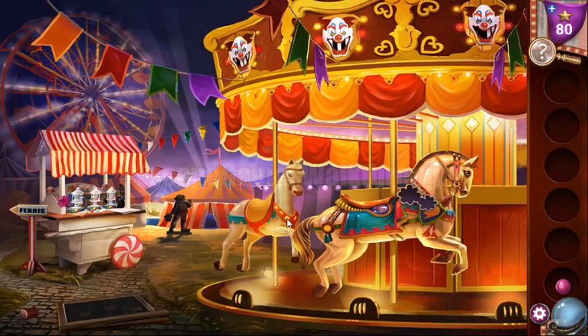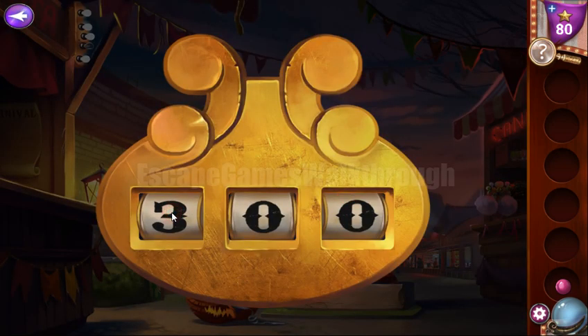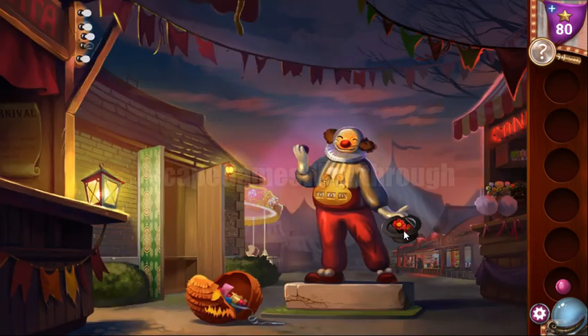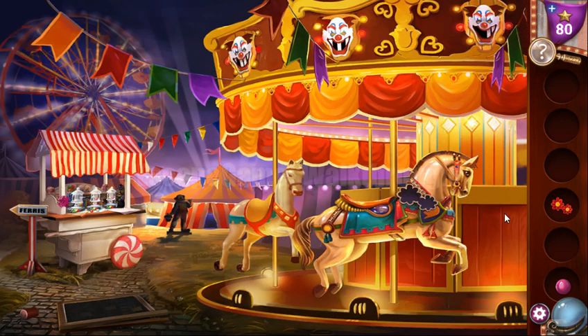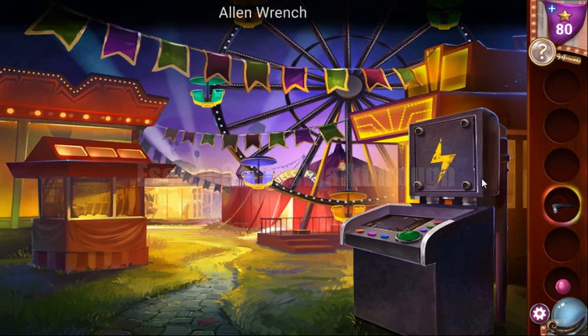The code is the number of teeth on these clowns. Here we can see four teeth, three, and two — so the code is four, three, two. We've got a flower garland, and here's a place to put it. Then we get a wrench to open this panel.